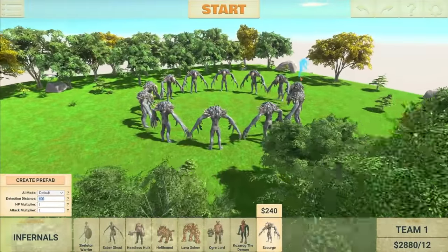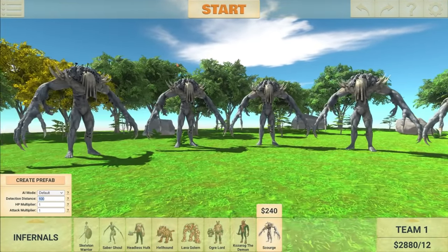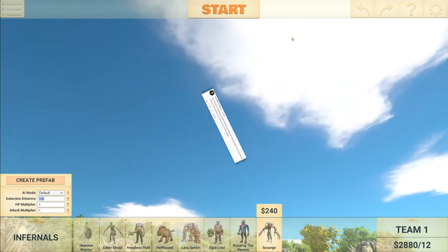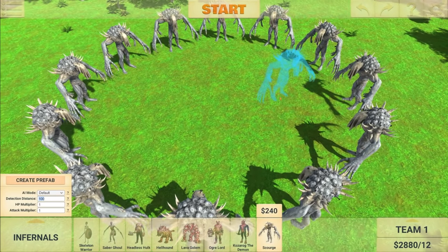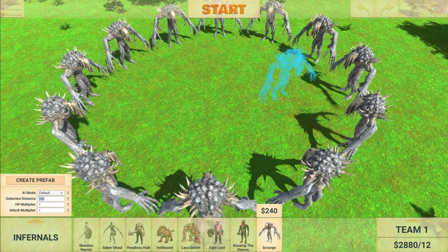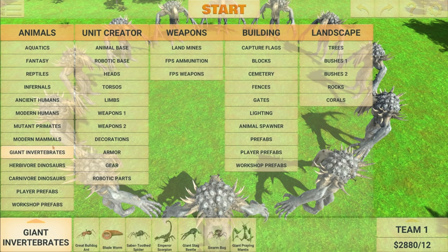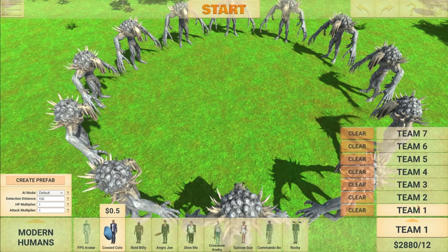Welcome back to Animal Revolt Battle Simulator. Now, I know a lot of you are probably confused about what's going on right now, but let me explain. The first suggestion here says Day 200 of asking Fudgy to put the Scourge unit in a circle and put any unit you want in the middle. The reason this is a pretty amazing idea is because of the attack that the Scourge does.